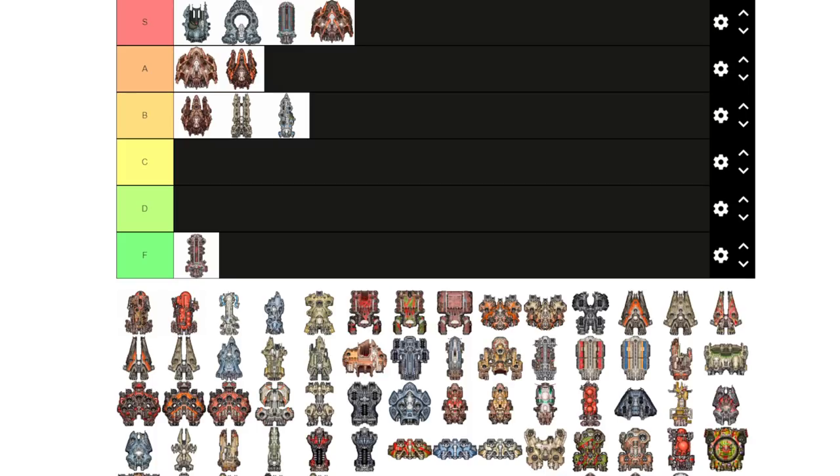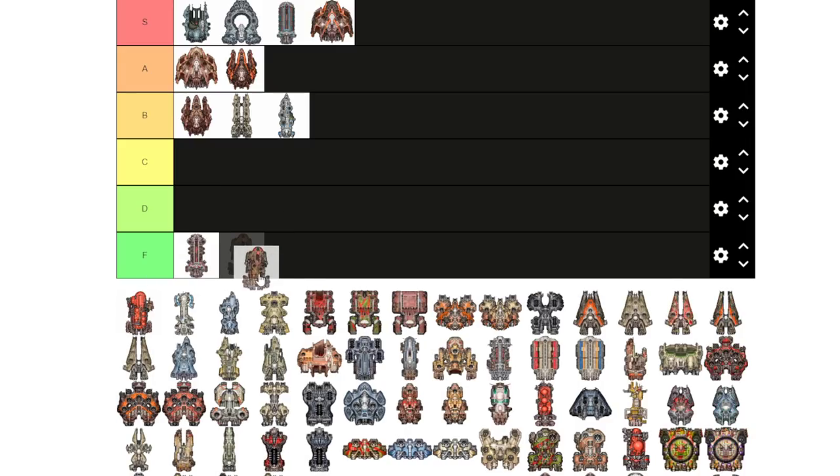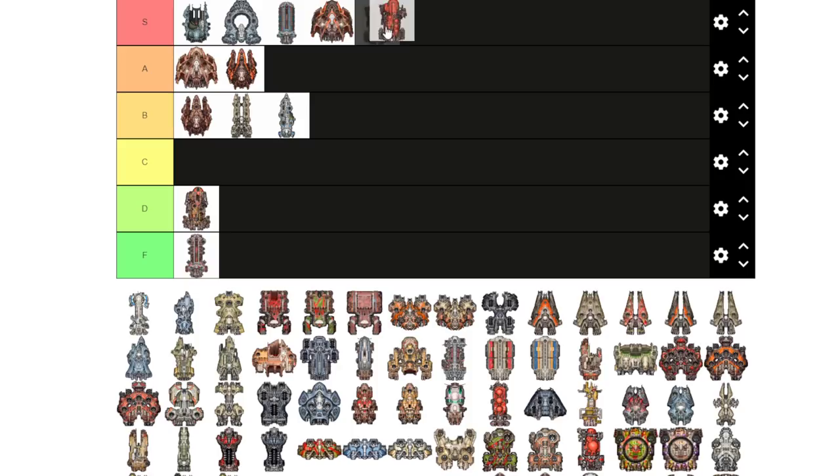Honestly, it's tough — I'd rather have an Astral. The Prometheus LP variant I haven't piloted, but for much the same reasons as the Atlas it's going to go in F tier. Well, I'll put it in D tier because it has some potential.